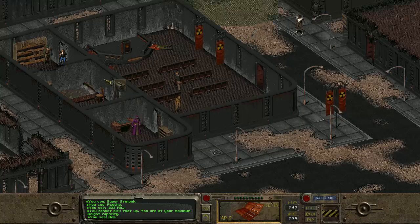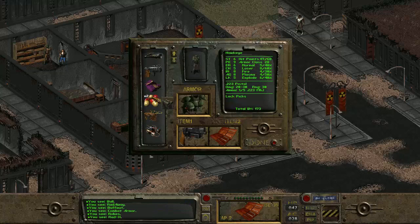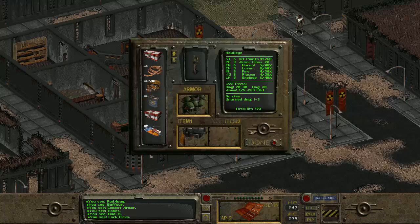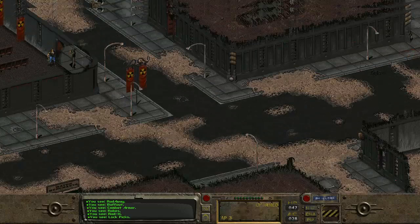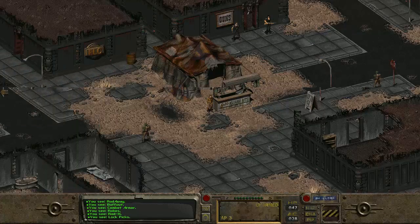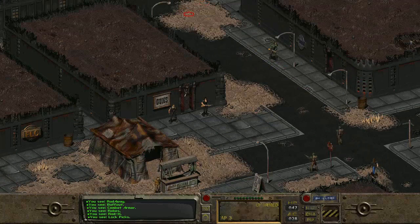So we have the Rad-X and the Rad-Away. Rad-Away - I think that's once you get radiated you use this. And the Rad-X - I think before you get radiated you take one of these pills and it lasts like a few hours or a day or something like that, and you'll be able to go into the radiated areas. So hopefully that will be okay. We want to head out of this place. We're going to head back up and walk down to the Glow.